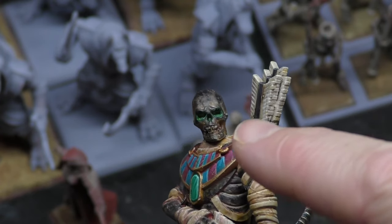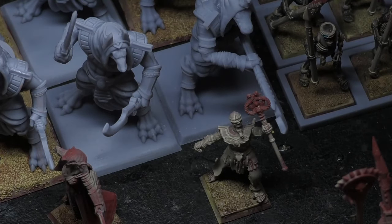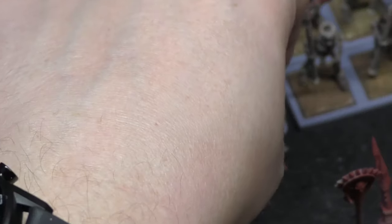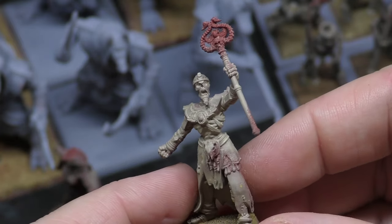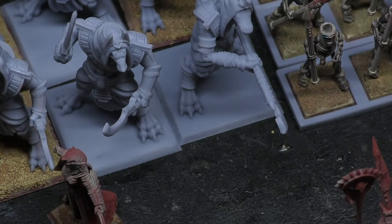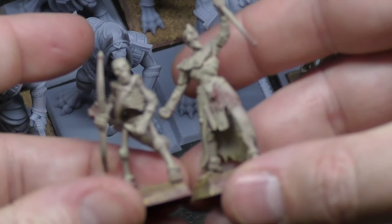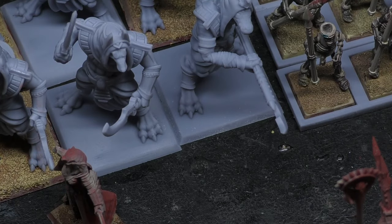I've also gone for a green glow in the eyes, so that's the color scheme. Now these here — this is the Lich Priest. I'll probably run him as my level two. He's from One Page Rules, scaled up by 20 percent to make sure he's about the same height as a Highlands in War skeleton, maybe a little taller. He looks pretty cool and will stand out nicely in the unit.